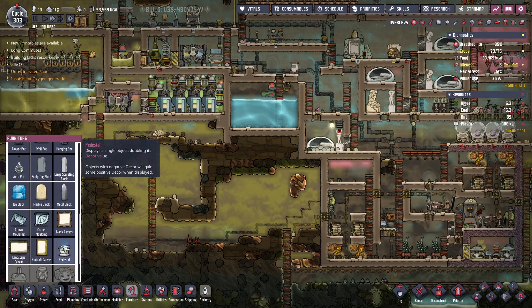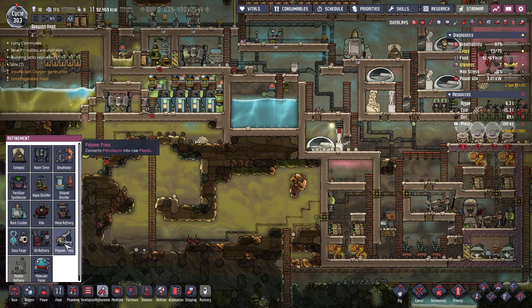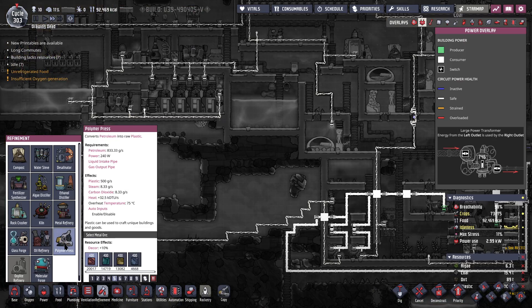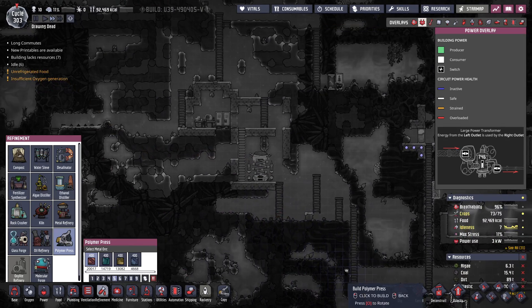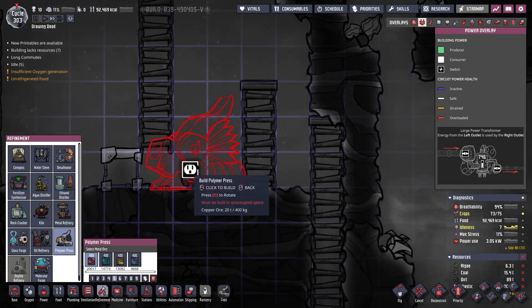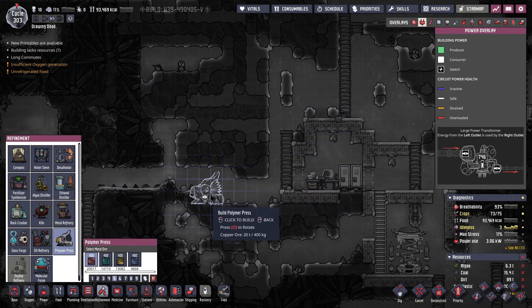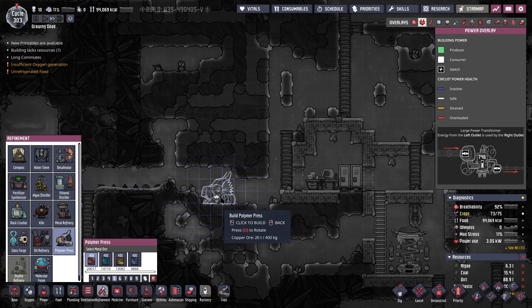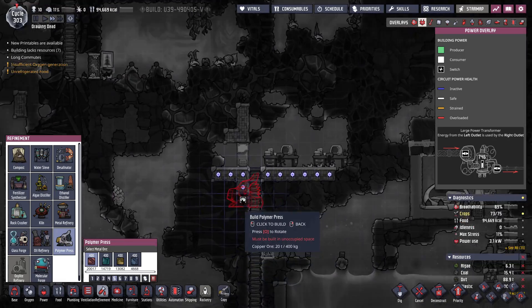The other feedback I got was don't worry about space travel just yet, so we'll gladly take that one on. I have to go through the whole process of getting petroleum in order to get my plastic — that's right. We can put the polymer press somewhere really cold over here. I feel like we've got to get petroleum operating before we have it in operation.